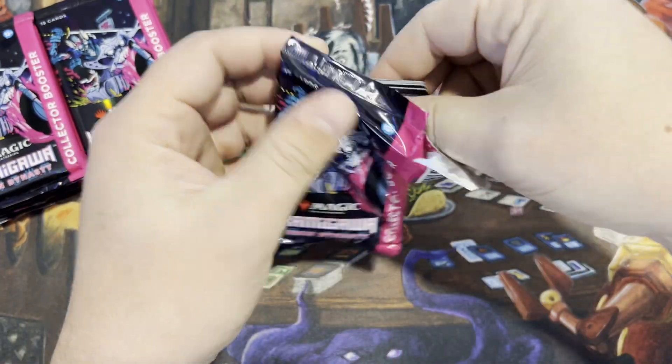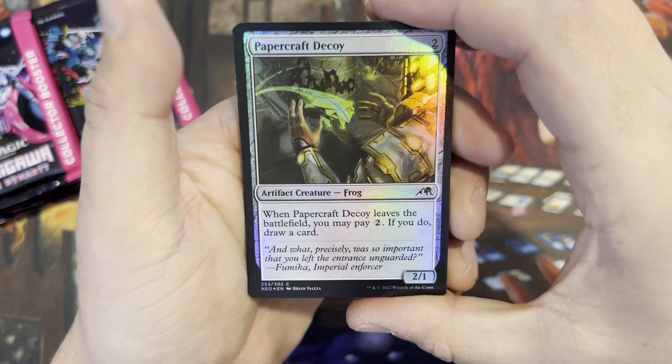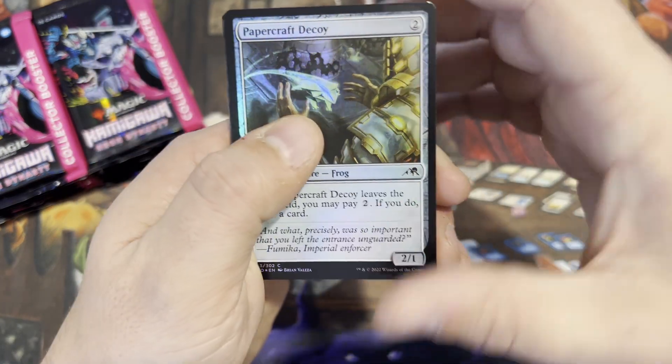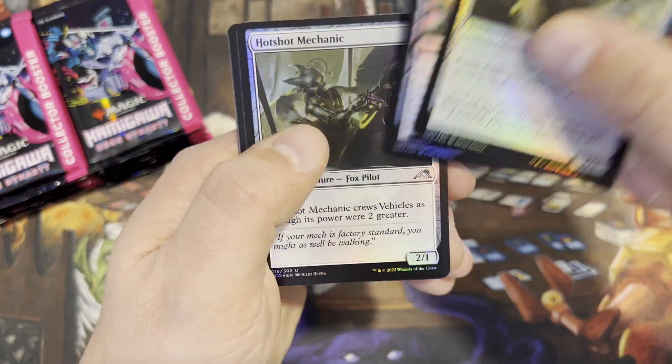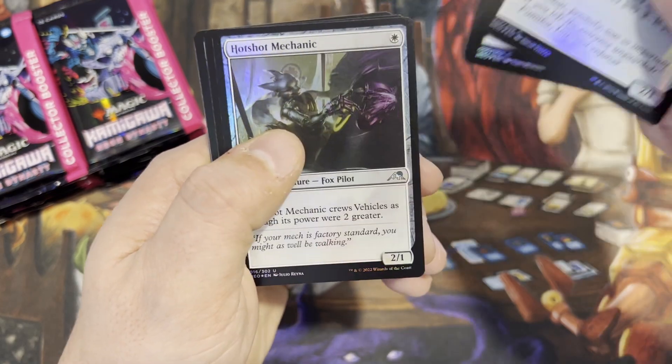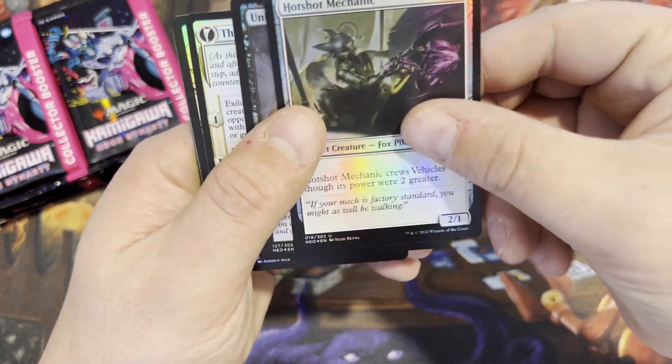These are the packs — like Crimson Vow had super hard ones to open, these are so cool. I love the set symbols, man — so awesome. Okay, so we got two commons, two uncommons.